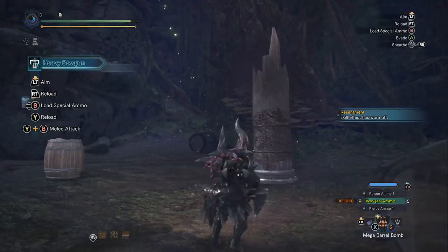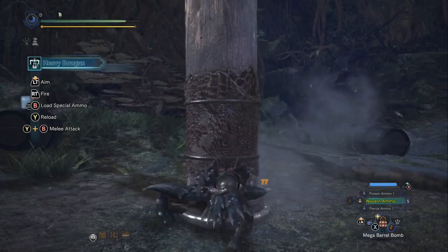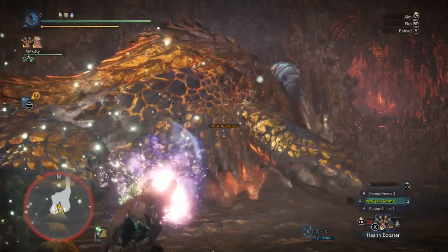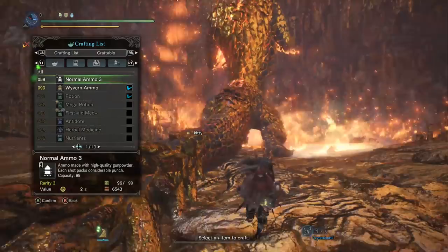The armor set gives you the Focus skill all the way up to rank 3, and this is useful because you're going to get Wyvern Snipe back faster. If you're in a very short fight that's only going to last 5 minutes, Focus is not really that important — you can give up the Black Diablos helmet for any helmet of your choice, since you only need 4 parts for the Elementless skill. However, if you're going to be in a very long fight like the Kulve Taroth Siege, you definitely want to bring Focus on the Gryphon Blazooka because you're going to be using Wyvern Snipe over and over again.